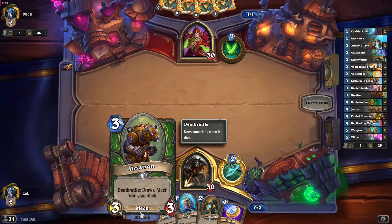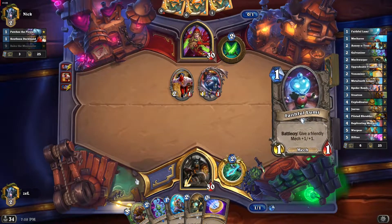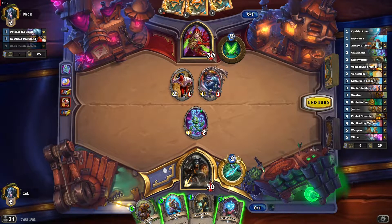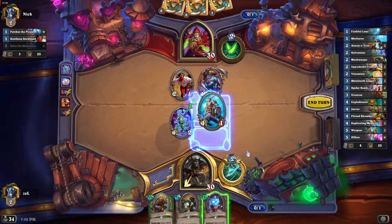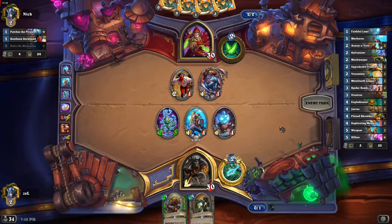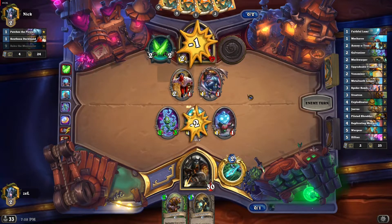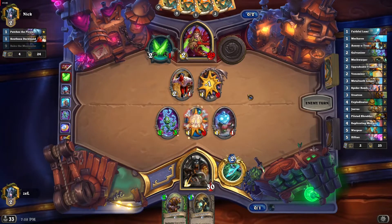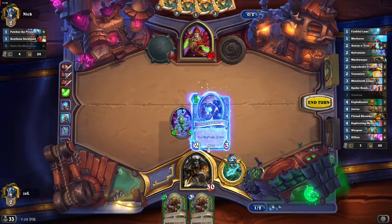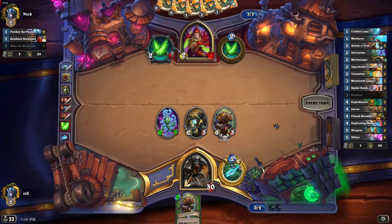I want Ursatron to draw yet another mech from the deck. I think I should use the coin immediately, and that allows me to play Galvanizer. Let's play Mecharoo and Faithful Lumi. Our field is pretty strong, and we are playing against an aggressive deck as well, so it's important to be fast here. If I play Mech Warper, that means I can also play Ursatron.